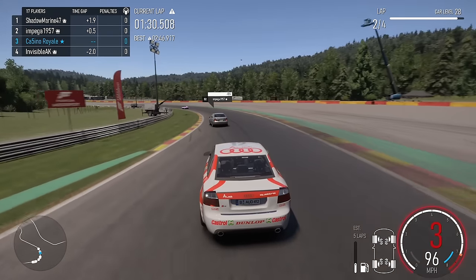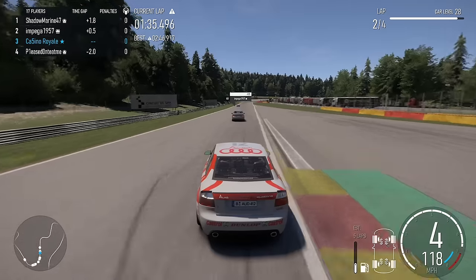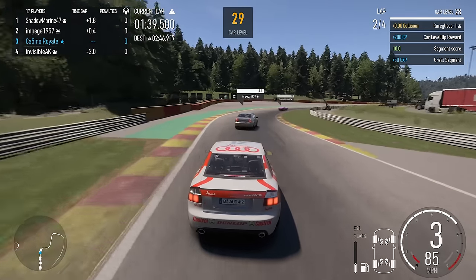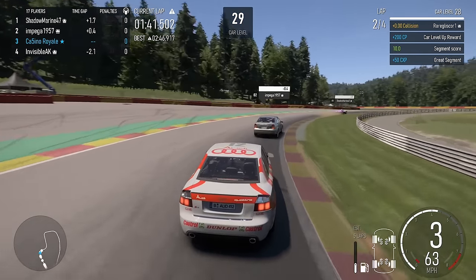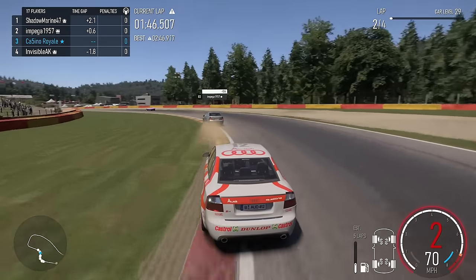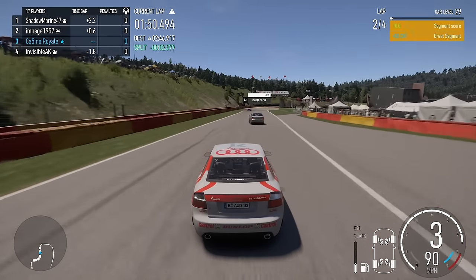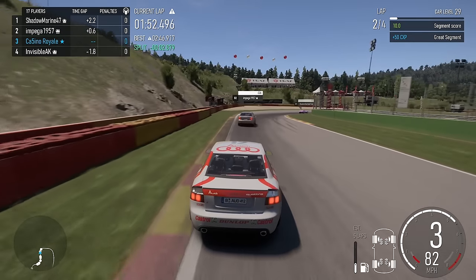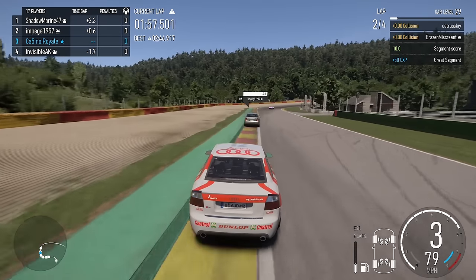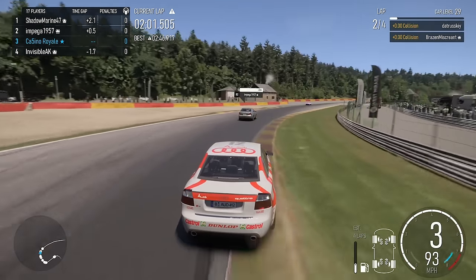What might help me here is if Impega and Shadow start fighting one another - maybe it can become a three-car battle for the lead. I think Chris is in a 350Z, Ollie's Evo, and Blakey's Maserati are the cars behind. All-wheel drive in Forza Motorsport generally isn't very nice in terms of PI - it tends to chew up a lot of PI for not a huge amount of advantage. If this was wet, it might be a different story, but it isn't.